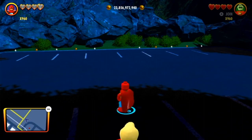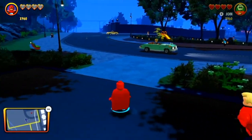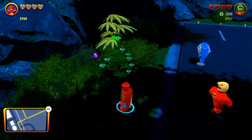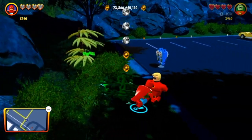So for this next one, you're going to want to head on over to the city park district, then come into this little parking lot space, and then look in these bushes and grass on the side. Behind a couple of bushes, there will be a secret purple stud there. Go on ahead and collect that purple stud.